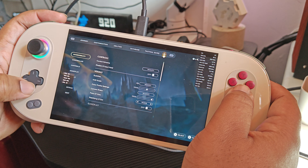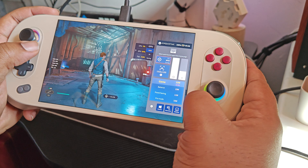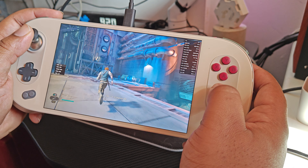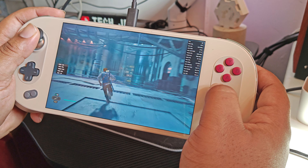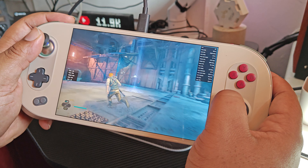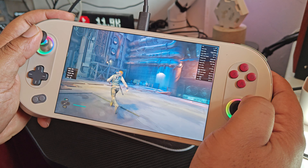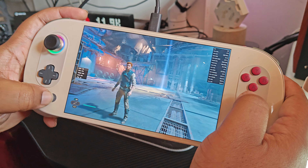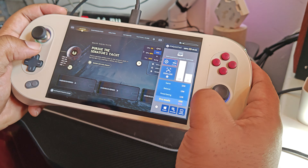Let me go to pro mode, 33 watts. Let's see if we get anything better. Nope. So turning up the wattage from 22 to 33 doesn't put the FPS up whatsoever. As you can see, I'm in an area where nothing really is going on, so I should be hitting the maximum frame rate I can in this area. Let me put that back down to 22 because it doesn't look like it's needed.